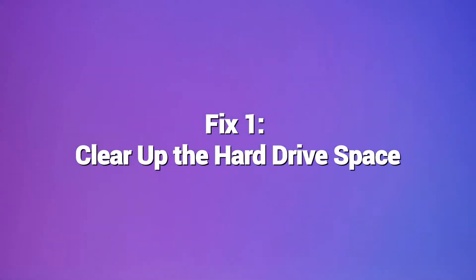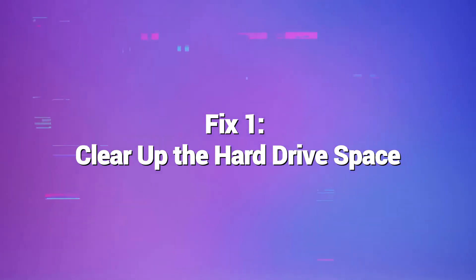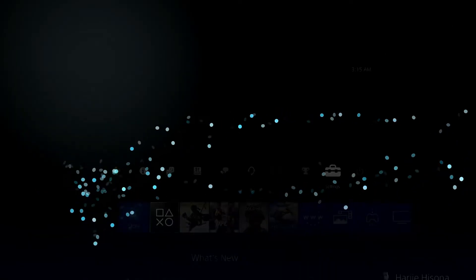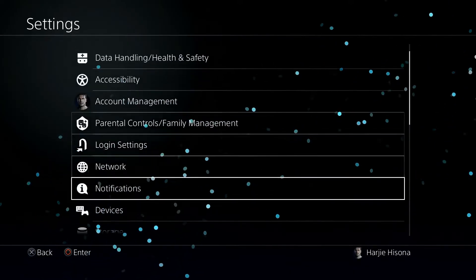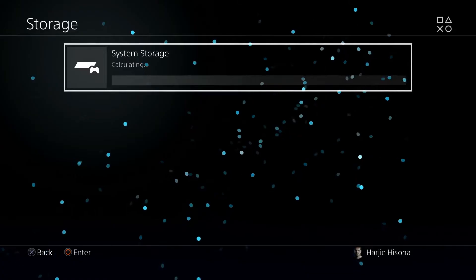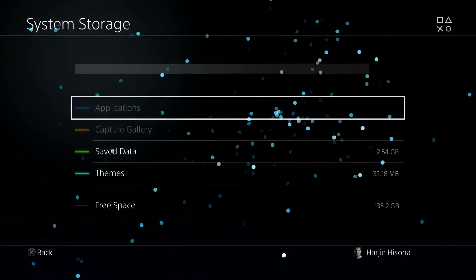Fix 1: Clear up the hard drive space. The number one cause of mysterious PS4 system storage errors is having a full hard drive. When your HDD has less than 10% free space left, you increase the chances of conflicts. Make sure to regularly clear old games and content you aren't using.